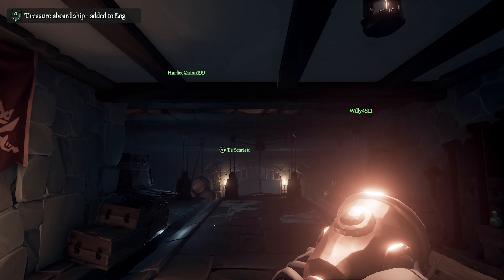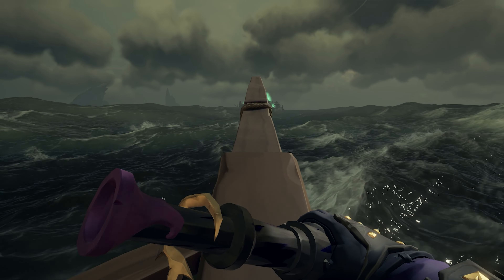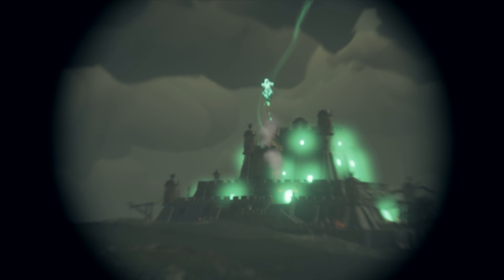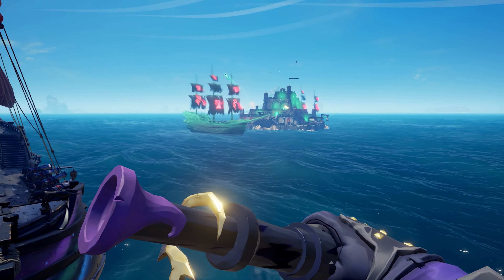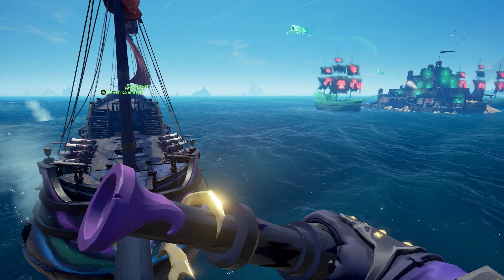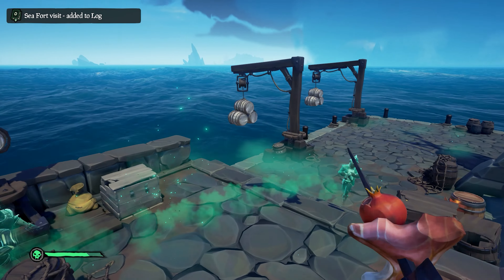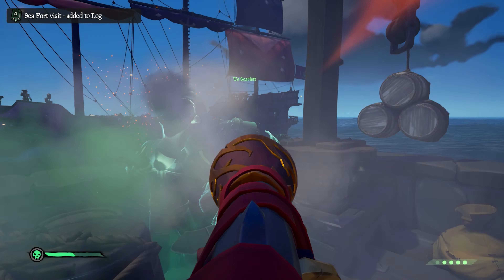All of these Sea Forts function in a similar way, with the only real differences being cosmetic. When you sail to a Sea Fort, you'll immediately be fired at by cannons. These forts are pretty terrible shots, but be prepared to repair your hull on the off chance that they actually hit your ship. Pull up, park your boat, get on the fort, and phantoms will appear to do battle with you.